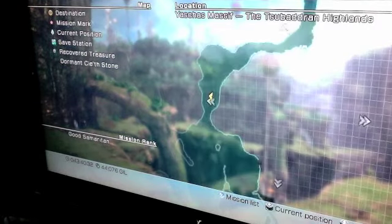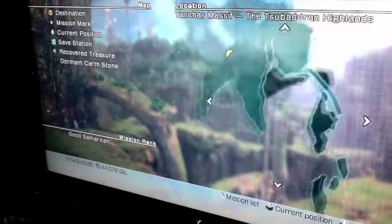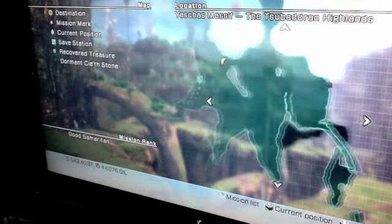You walk down, you'll see a save point. Go ahead and save if you want, then walk up a bit more.